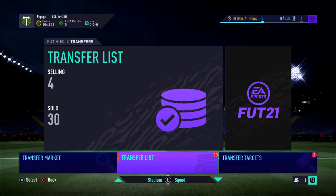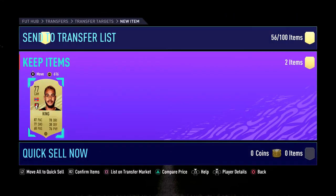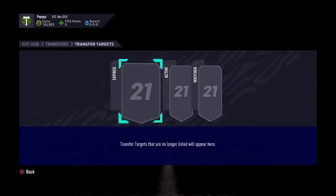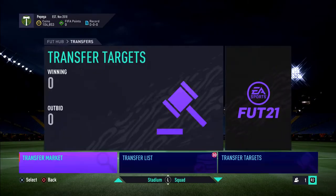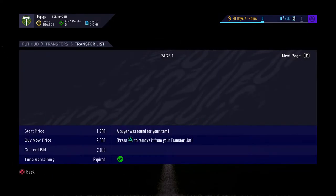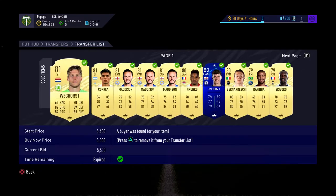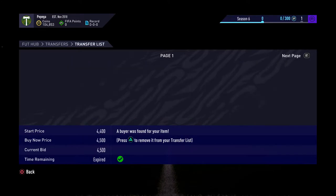Welcome back, thanks for listening to that. We are back in here now with a hundred and four K. You can see we're in episode four and have made some insane profit already. We've got a couple of deals out of the watch list and we're going into the transfer list now — 30 items. We're sticking with the converted players; they are absolutely firing profit wise, with loads of players selling on for massive profits.